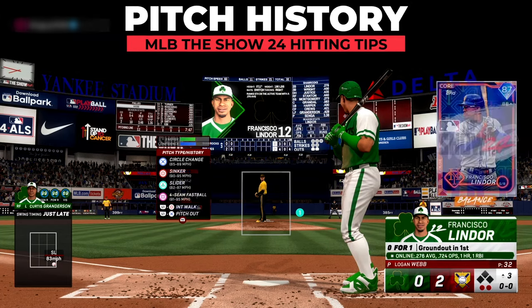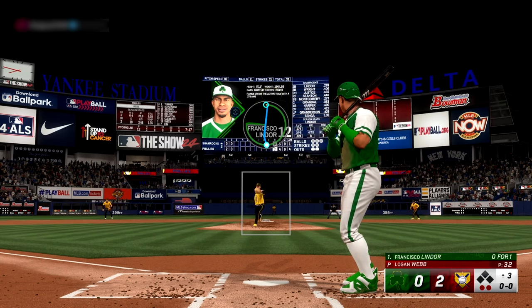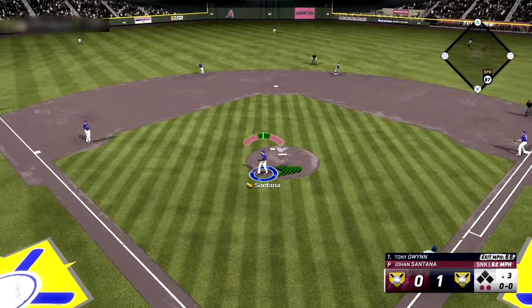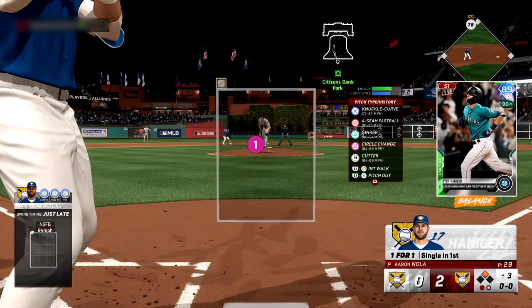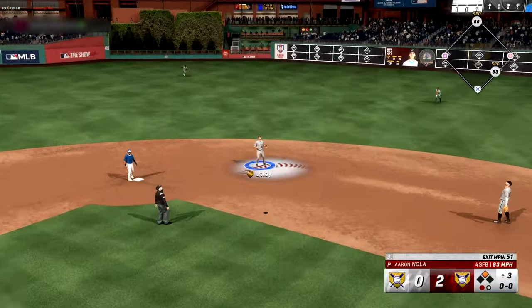Another valuable feature you must leverage is looking at your pitch history by holding the right trigger on your controller. You can see the pitches thrown to you in your previous or current at-bat, so you can get a clue into what your opponent might throw again if they got you out. You'll be surprised how often guys will see a batter and automatically repeat the same pitch without thinking. Similarly, holding left on the d-pad shows you when your opponent typically utilizes their pitches and your success against them. This data-driven approach removes emotion and can help you work around the margins — even steal a run or two if you're clued in at the right time.